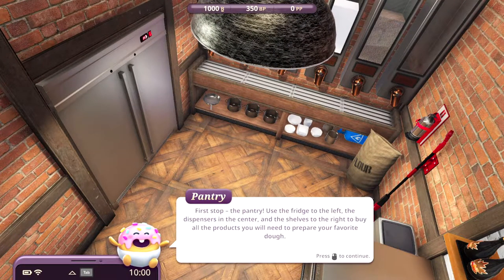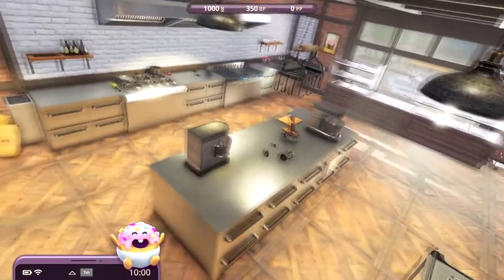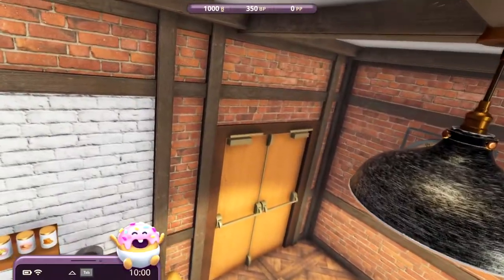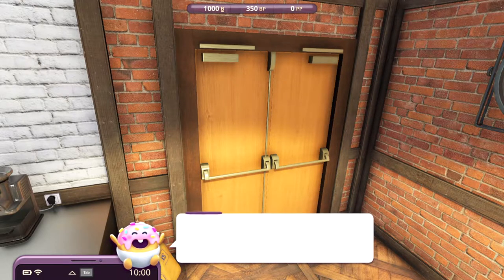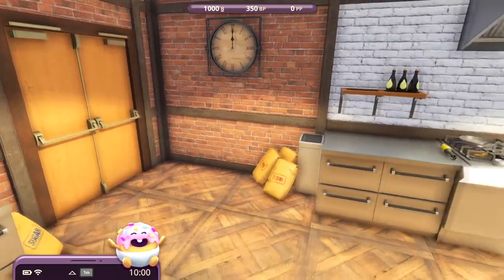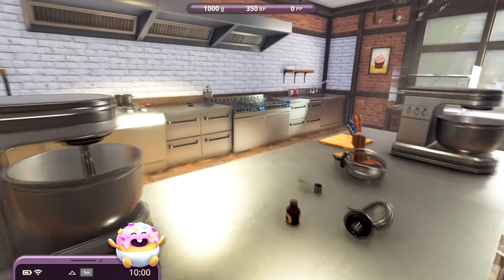The pantry — use the fridge to the left, the dispensers in the center, and the shelves to the right to buy all the products you'll need to prepare your favorite dough. I just want to get to playing — come on, hurry up little donut. Use the CookBay app to buy additional equipment and pick up your order at the door. You can also use it to send your cakes to complete clients' special orders. So we get special orders as well — I think I've got the hang of this, let's go.